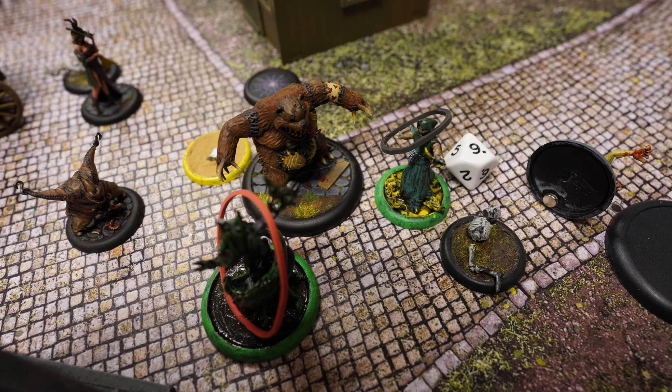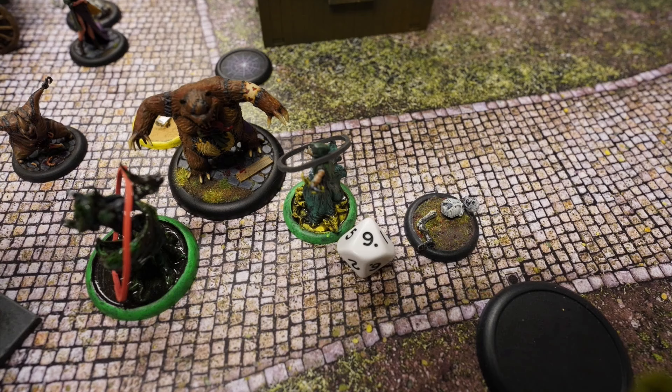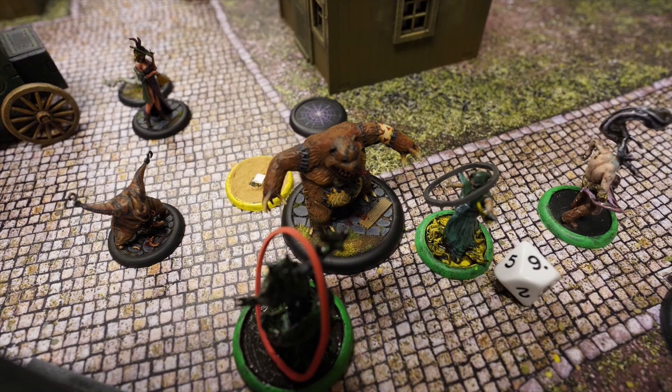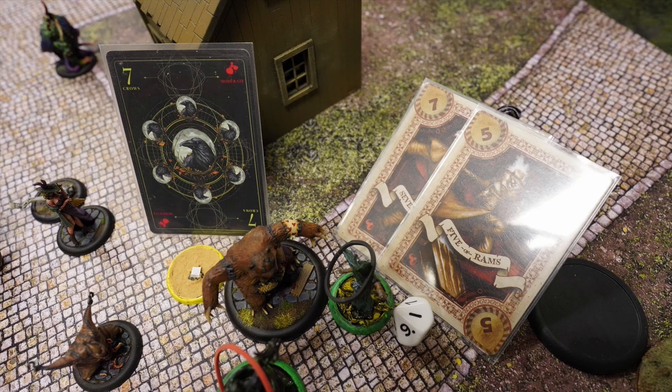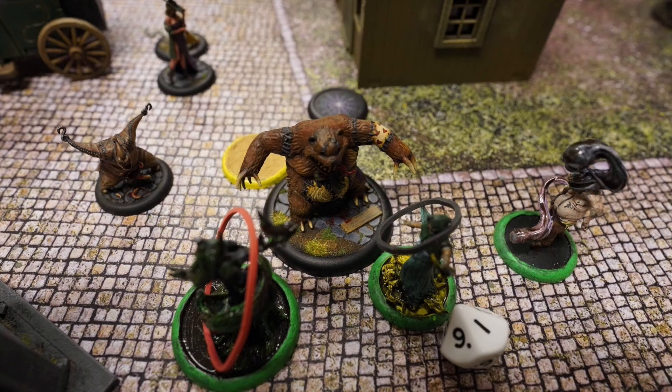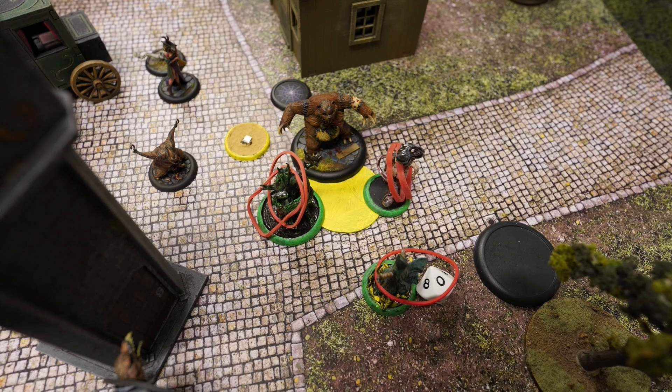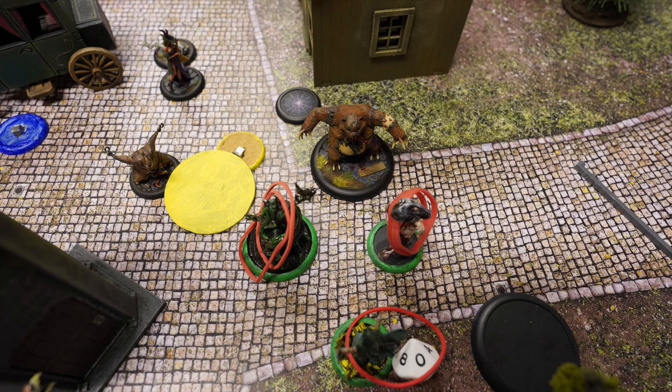Reva activates and gets to summon a corpse candle — protected again. She attacks Teddy: first attempt consumes her Distracted and she has to choose the five, missing. Second attack is a hit, and with the correct trigger she drops a pyre marker on Teddy. When the pyre marker drops, she pushes Teddy, corpse candle, and Lampad around, dealing damage and healing via Visions of Fire. She then uses Fan the Flame to push the pyre marker onto Stitch Together.